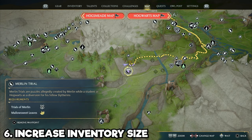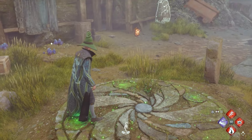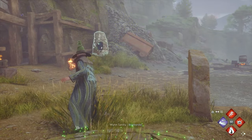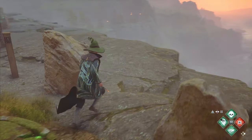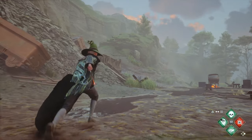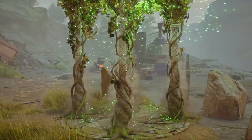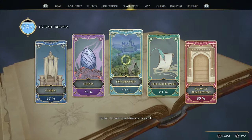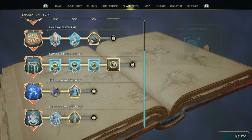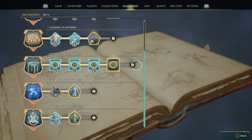These next two tips are absolutely crucial. First, complete two Merlin Trials as quickly as possible because it grants you a plus 4 inventory upgrade. Your current inventory is only 20 slots and that fills up very quickly — it's very annoying to constantly run back to Hogsmeade to sell gear. Completing another six Trials grants another plus 4 upgrade, meaning eight Trials equals eight extra inventory spaces, and you can keep doing more Trials to make your bag even bigger.